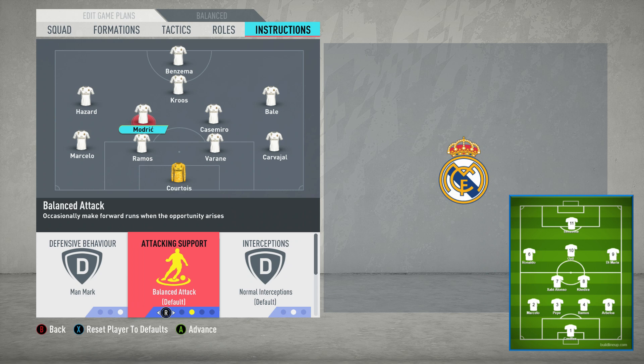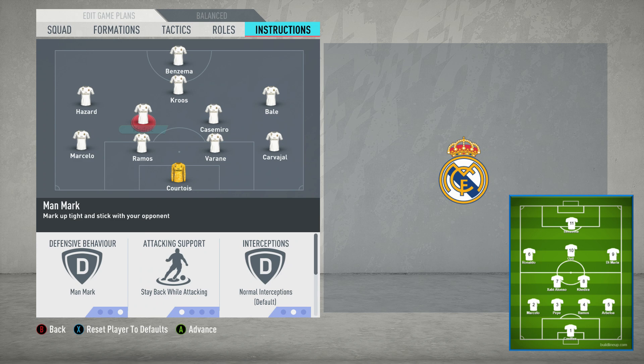Set them both to man-mark, and also have them both stay back while attacking. A massive feature of this system was that when playing on the break, you'd have the front four — the striker, two wingers and the attacking midfielder — bombing forward, maybe Marcelo as well. But the two centre midfielders would stay back and offer protection. It was about winning the ball back in the middle third, then Xabi Alonso would find players running forward.